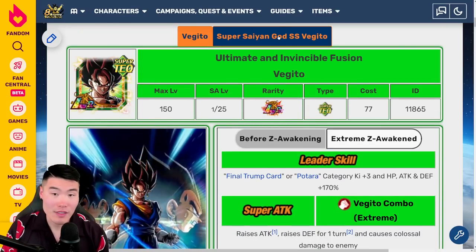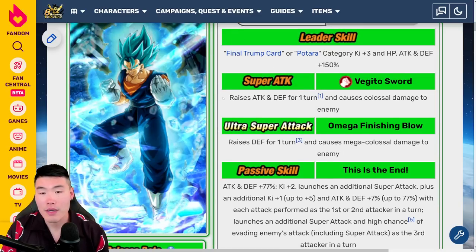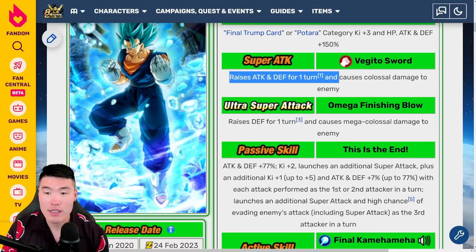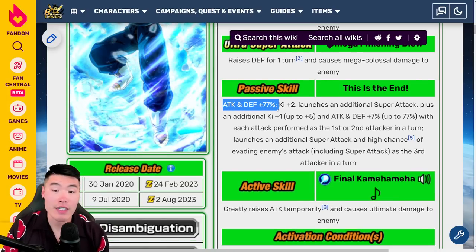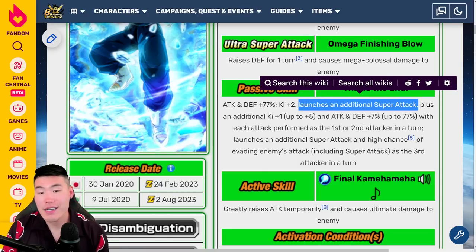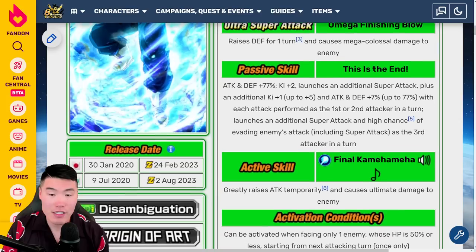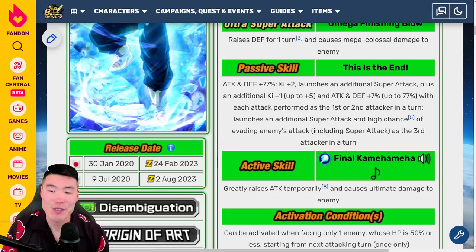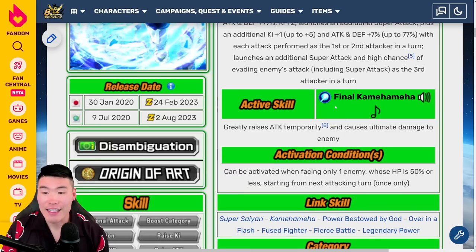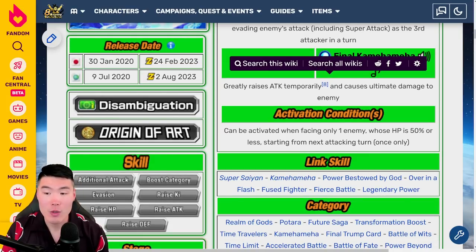The main differences are in the transformed state as Vegito Blue. Before the Extreme Z Awakening, Vegito Blue: 12-Ki super raises attack and defense for one turn and causes colossal damage. 18-Ki super raises defense for one turn and causes mega colossal damage. Passive is Attack and Defense +77%, Ki+2, launches an additional super attack, plus Ki+1 up to 5 and Attack and Defense +7% up to 77% with each attack performed as the first or second attacker in a turn. Launches an additional super attack and high chance of evading as the third attacker. Active skill is Final Kamehameha — greatly raises attack temporarily, causes ultimate damage, activatable when facing only one enemy whose HP is 50% or less, starting from the next attacking turn, once only.